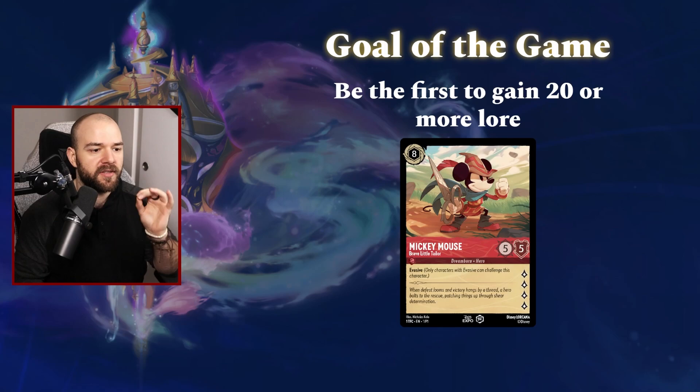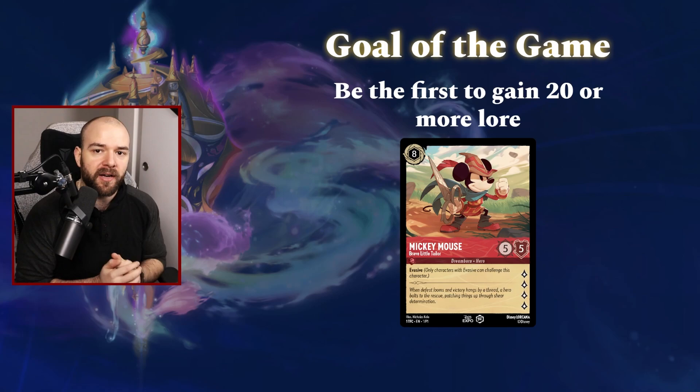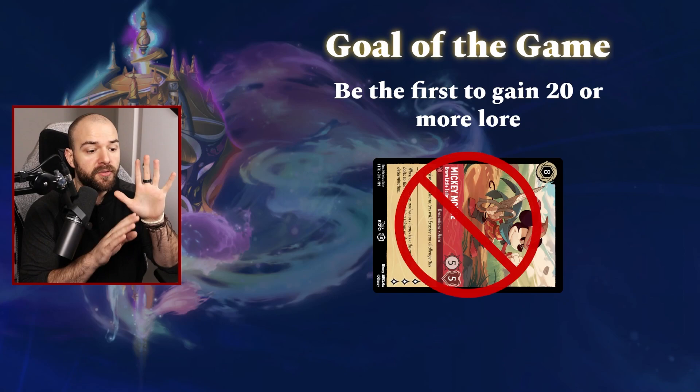The standard way to gain lore is via playing character cards and then exhausting them. So here we see Mickey Mouse, Brave Little Tailor. He's got four little ink symbols at the bottom right corner that allow him to gain four lore whenever he goes questing. You go questing by making a card turn 90 degrees to the side — this is exhausting a card. Every character with those markers at the bottom right corner is able to go on a quest once per turn to gain that allotted amount of lore. So if we started with zero, by sending Mickey Mouse on a quest we gain four lore counters.